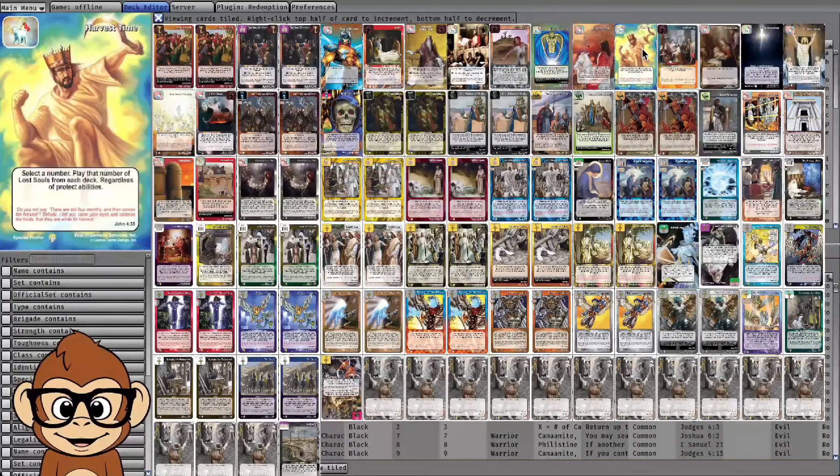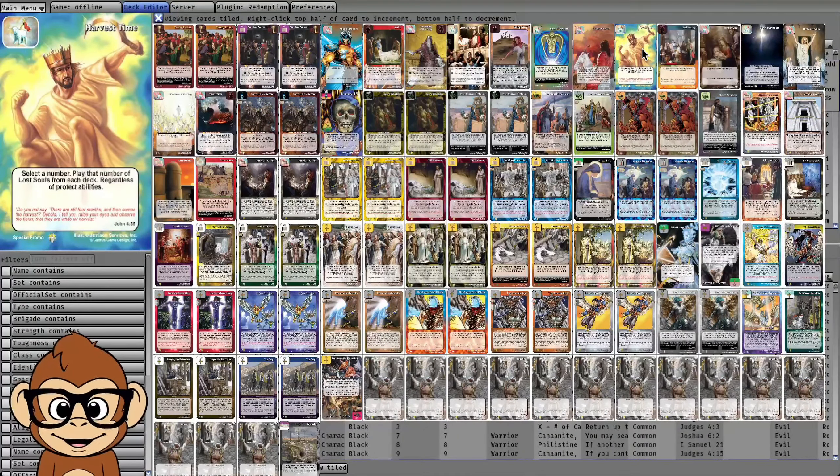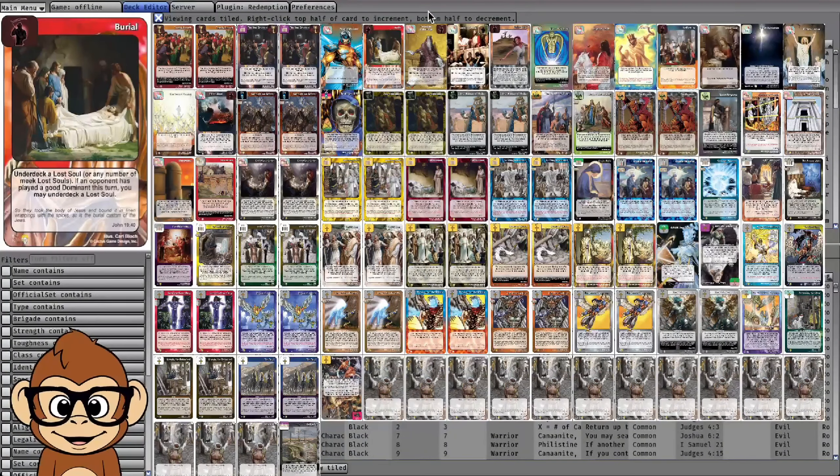Our opponent can't attack us because there are no lost souls out. A nice side note: a lot of ways people do soul generation are lost souls plus a Hopper. If you play Harvest Time for everything, you put their lost soul and their Hopper in play, the lost soul tokens generate — but then after they generate you do Burial and under-deck all the tokens, and the tokens go away. So unless they can under-deck their lost souls or spawn more tokens out of nowhere, this is pretty effective against traditional soul generation methods.